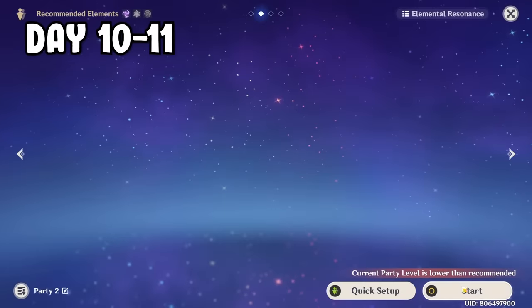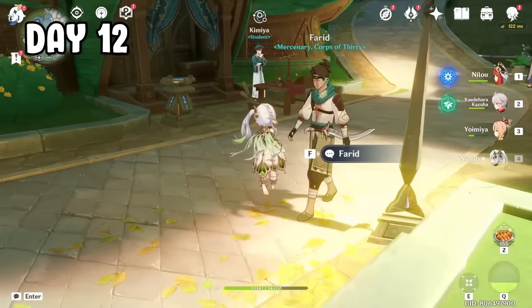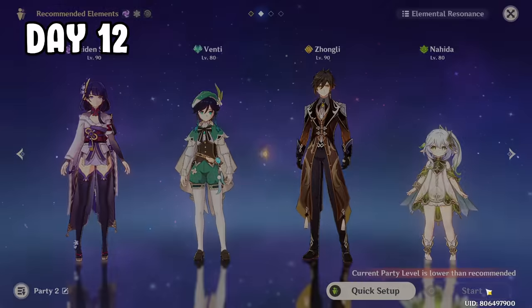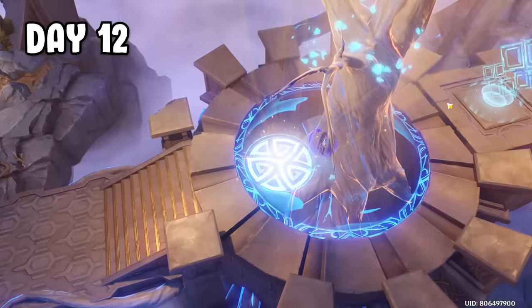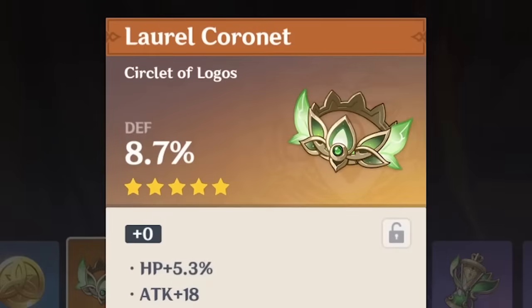Day 10 to 11, I continued farming artifacts with the Archon team and got nothing but a healing bonus crown. On day 12, I was feeling optimistic. I converted today's resin to 4 condensed resin and went to the domain. Using the full Archon team again, racked them with Raiden and Nahida's combo. For the first claim, we got 3 Dendro artifacts — that's a good start. But the next claims gave us HP, healing bonus, and defense. And for the rest of the claims, nothing but more healing bonus.